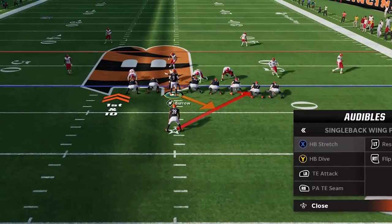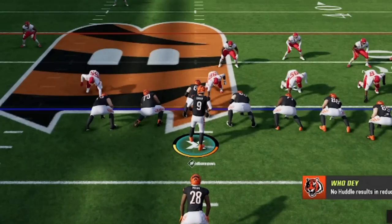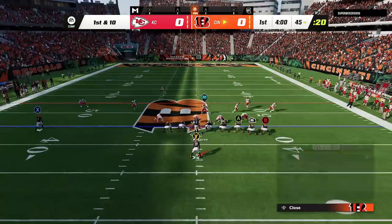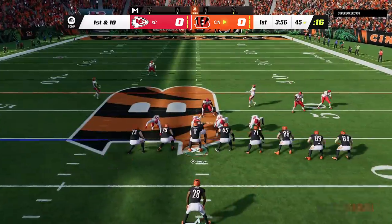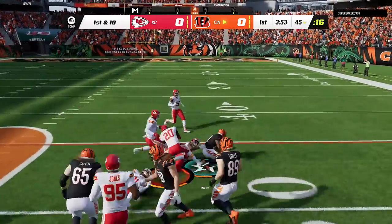My opponent actually shifts out of that, which takes away one of the biggest benefits of this run. Normally, if the defense is pulled in that direction and your opponent doesn't shift the defensive line back, you just flip the play with the right stick and you're running to open space. I don't get to do that this entire game, and it's still a very successful run play.